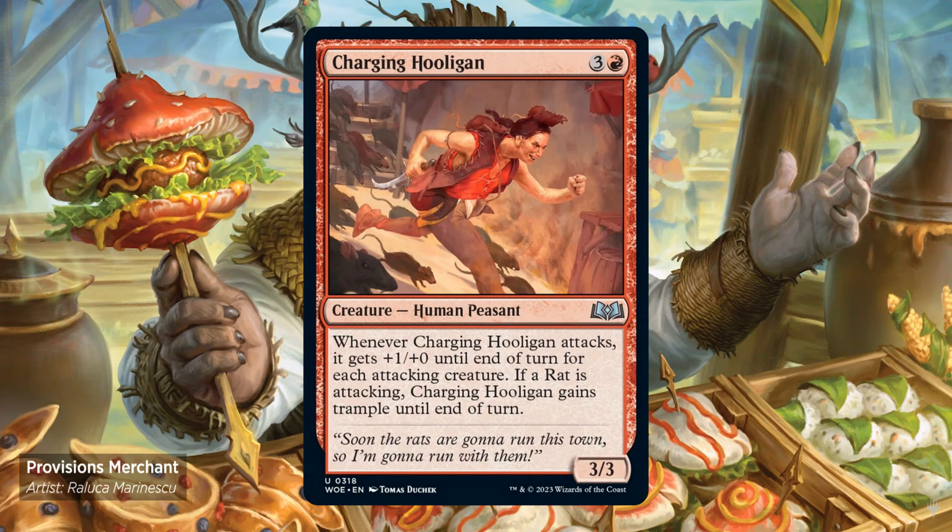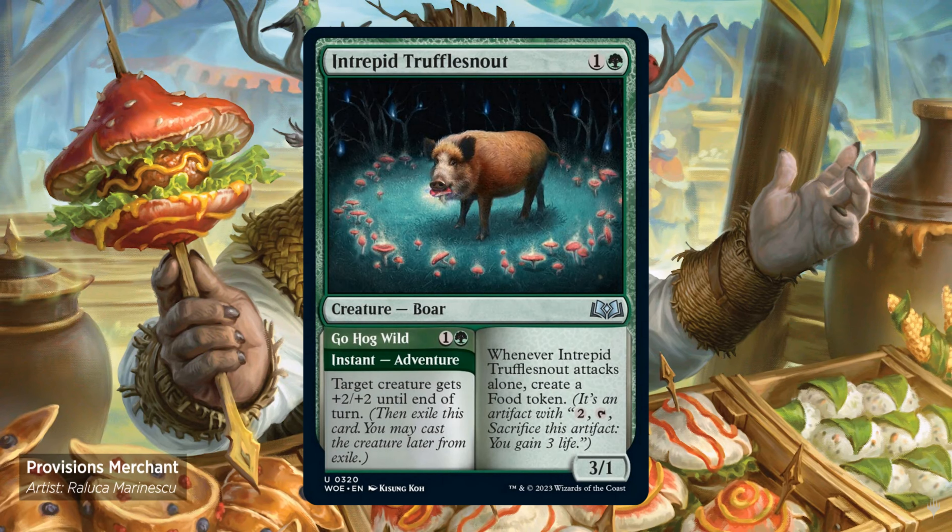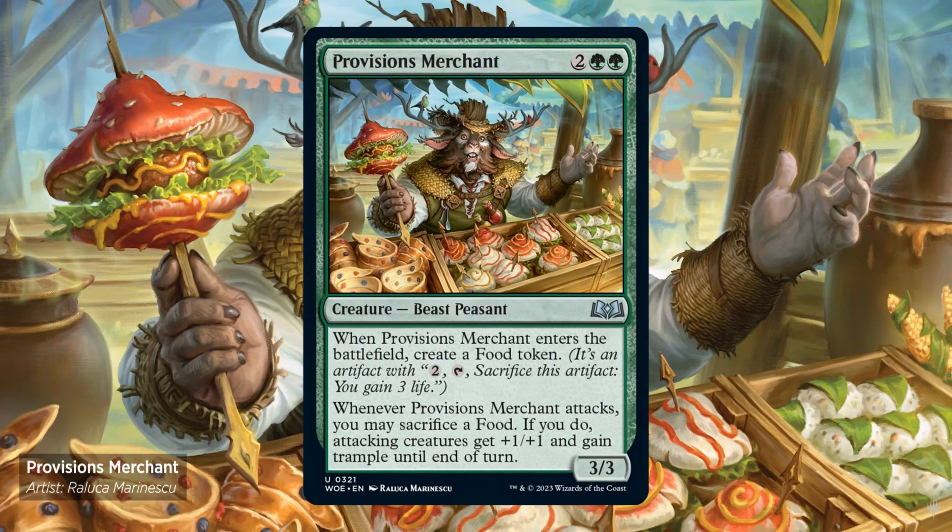Charging Culligan — for 3 and 1 red. 3/3. Whenever it attacks, it gets +1/+0 until end of turn for each attacking creature. If a red creature is attacking, it gains trample until end of turn. Interabit Truffle Snout — for 1 and 1 green. It's a 3/1 with adventure: Go Hog Wild — 1 and 1 green instant. Target creature gets +2/+1 until end of turn. Whenever it attacks alone, create a food token. Provisions Merchant — for 2 and 2 green. It's a 3/3. Enters the battlefield, create a food token. Whenever it attacks, you may sacrifice a food. If you do, attacking creatures get +1/+1 and gain trample until end of turn.